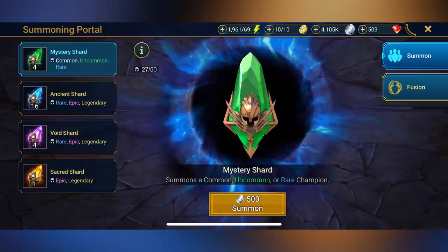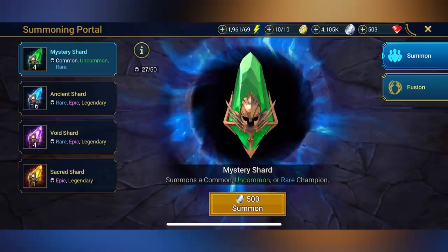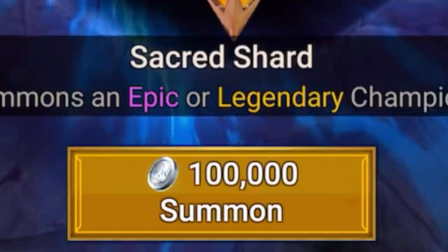But how am I getting these champions? So you go over to this portal, and you have four types of different shards: mystery, ancient, void, and sacred. I have a sacred shard here and it costs 100,000 to open, so I'm going to open it real quick. Oh, it's a purple — that's good. I just got Julian at four stars, let's go. That's a nice champion to have.